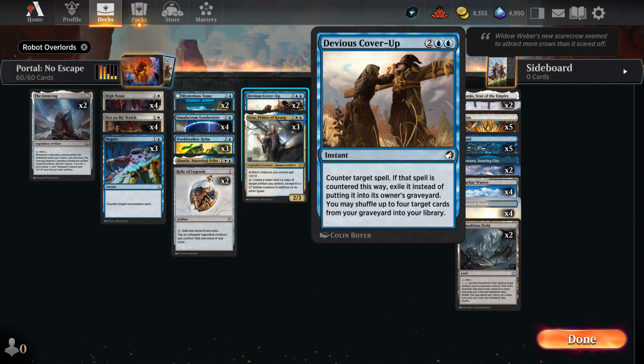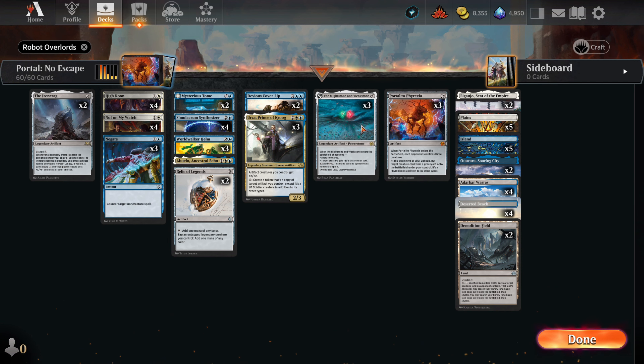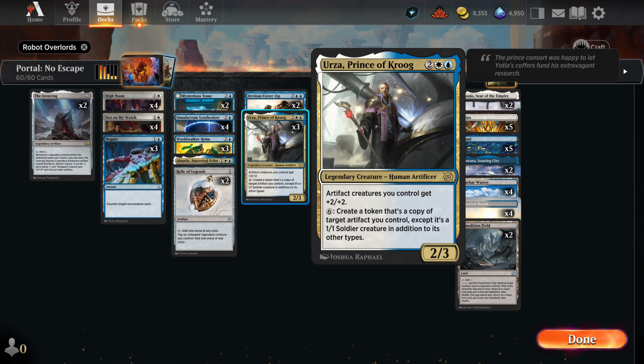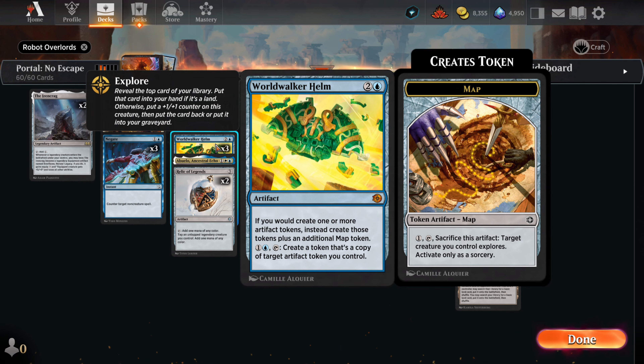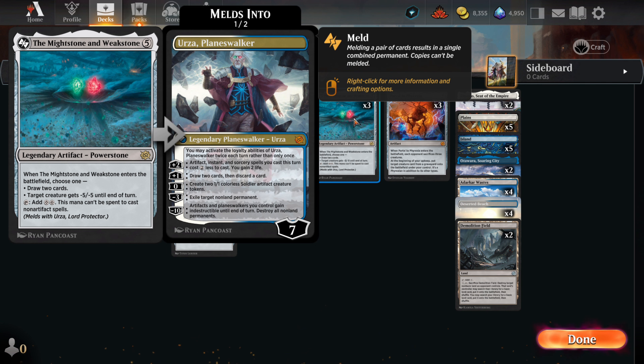Devious Cover Up is another counter to help us maintain our advantage. Unlike Negate, the Cover Up can counter any card and will exile what we hit with it, so it can permanently solve a problem. Prince Urza is here as an enabler — for 6 mana we can make a token copy of any artifact we control at instant speed. Instant Portal? Yup. Instant Synthesizer? Coming right up. Once we make a token copy of one of our artifacts, Worldwalker Helm can start making token copies for just 2 mana. Prince Urza is broke as hell. The Might Stone is a solid ramp artifact that gets us from 5 mana to 7 or 8. It can be removal or card draw if we need it. It is legendary so we lose any copies we make, but if we keep it as a token we can copy it with Worldwalker Helm — insane card draw or targeted removal at instant speed.